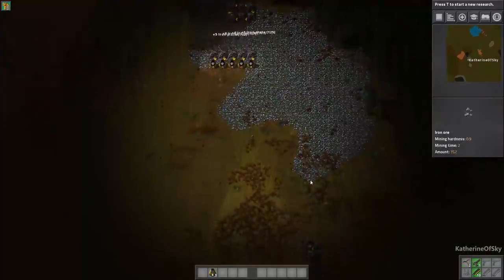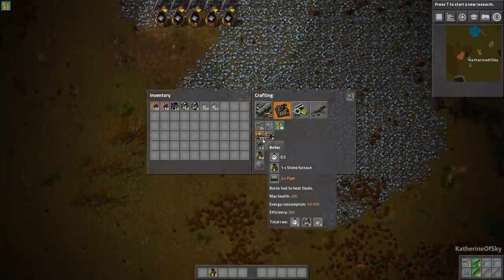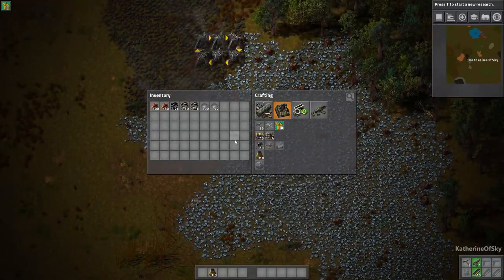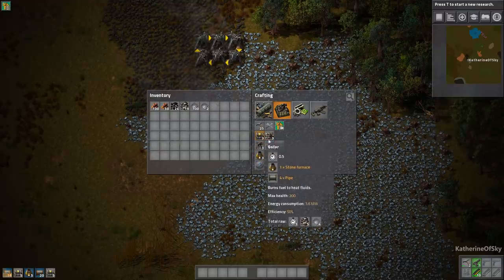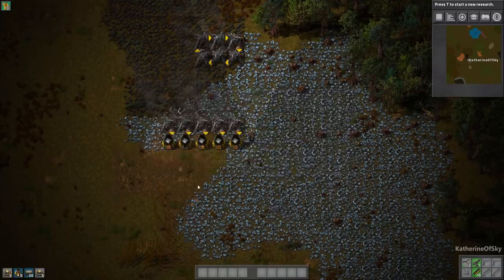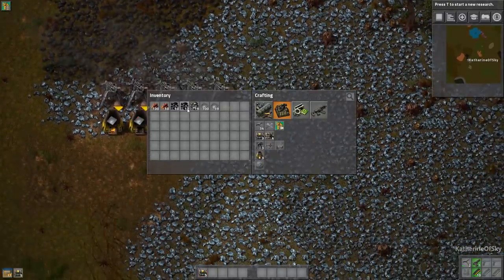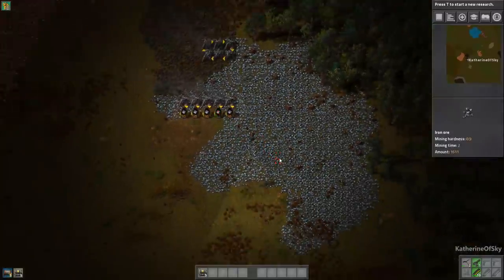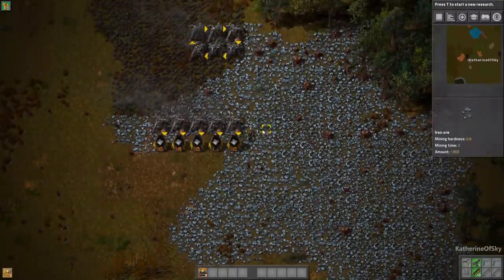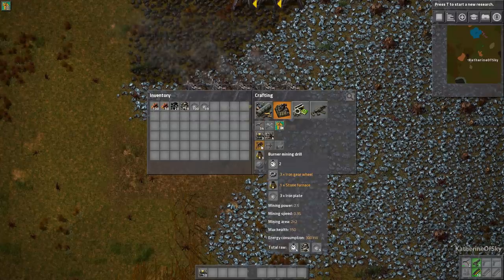Now we're starting to produce some decent coal. I'm going to get some power poles made shortly because soon we shall have electricity. I also need a couple of burners and furnaces for copper because we don't actually have any copper yet, but we're going to need it very shortly — we need green circuits, which demand a lot of copper. In the beginning of the game, you don't need that much copper. So we're just going to put down two of these guys.